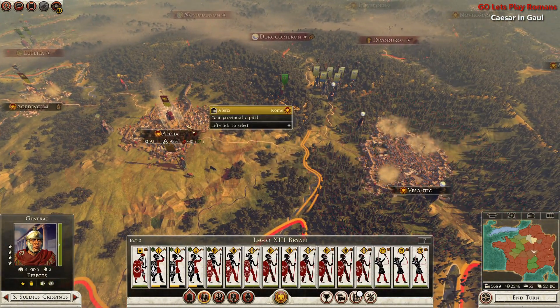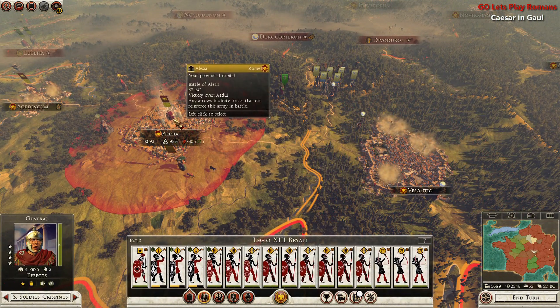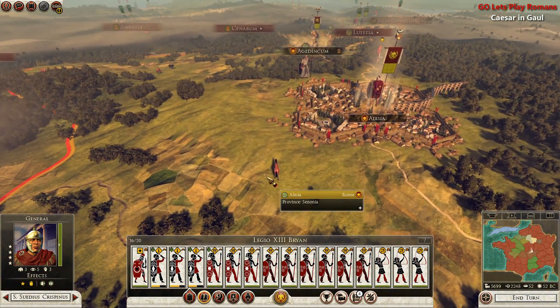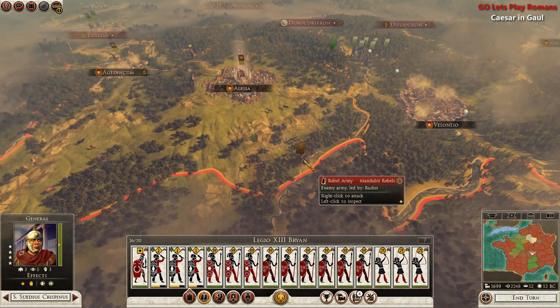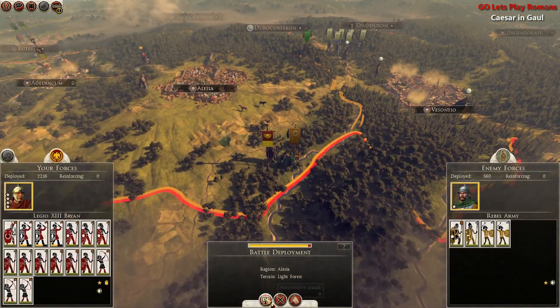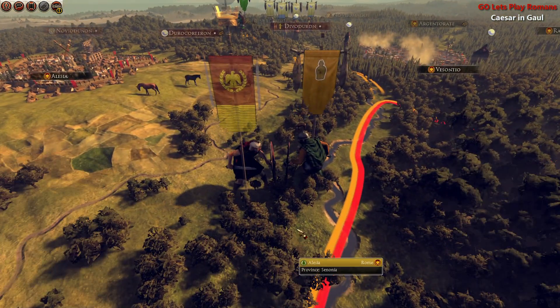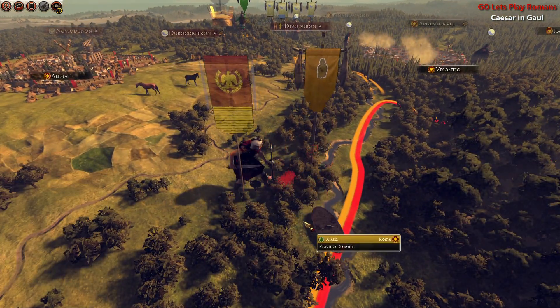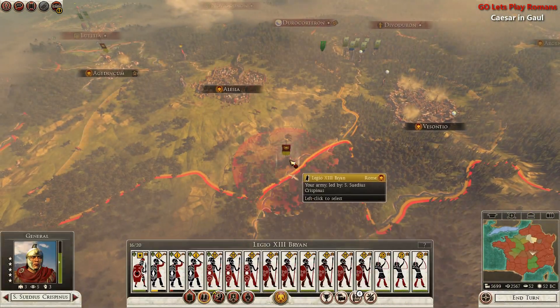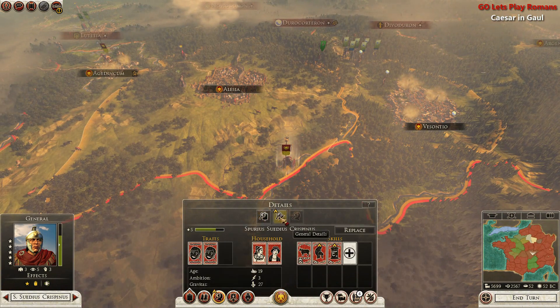So the 13th Legion... first what we'll do is we'll take out these rebels. We'll chase them down, finish them off, kill off these Mandubi rebels. 92 to 2%. I'm going to do a quick fast forward with the space bar. Kill all of those guys.